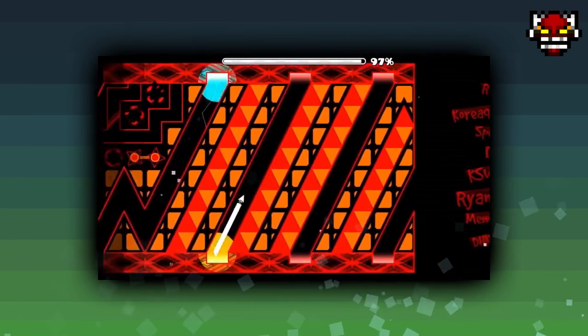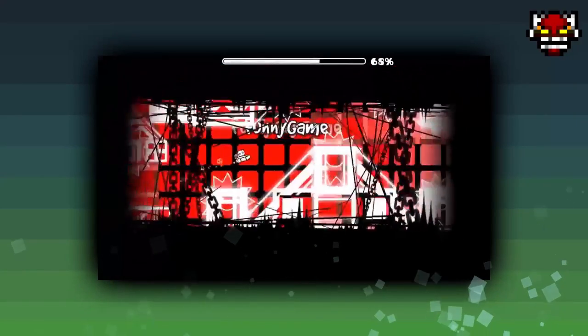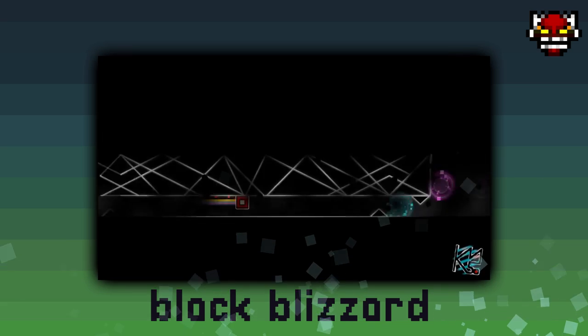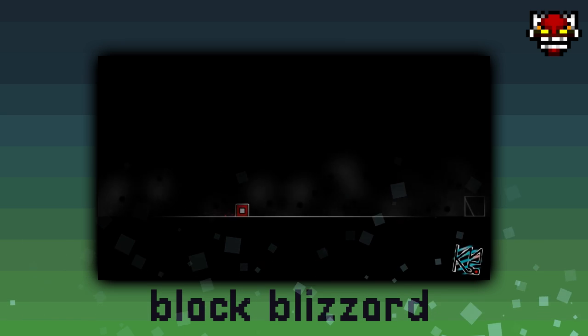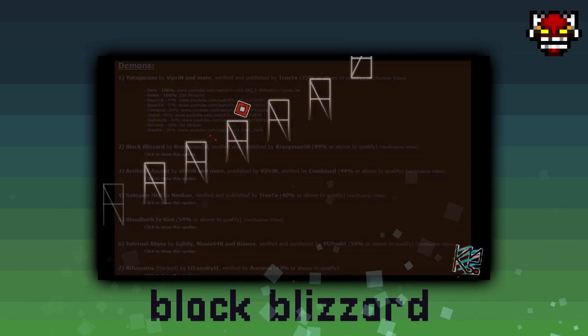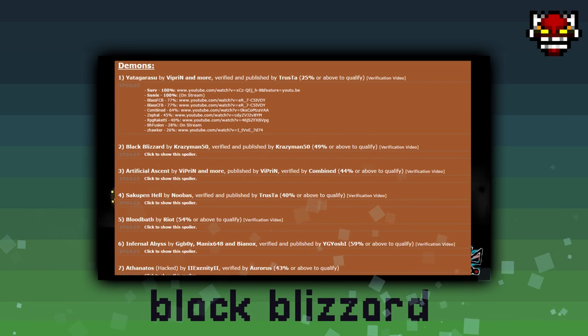Moving on to Demons — this week has been somewhat uneventful in demon news. We were fortunate enough to receive a Korean megacollab released with Funny Game in it called Red Coronation. It has a classic Cataclysm-like style and it looks very difficult. But the biggest demon news has to be surrounding the new level Black Blizzard by CrazyMan50, his latest extreme demon. CrazyMan already has several levels on the extreme demons list, such as Elite's Eat Rebirth, Heartbeat, and Conical Depression. However, when he finally verifies Black Blizzard, it could take a spot in the top 10 on this list.